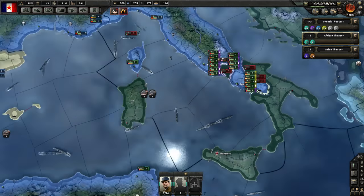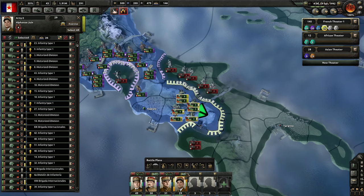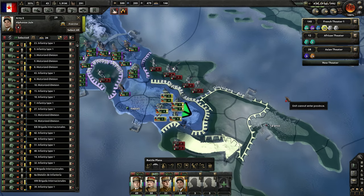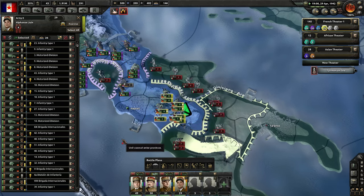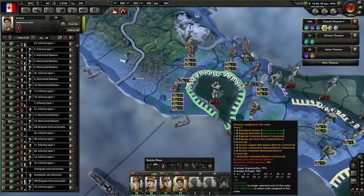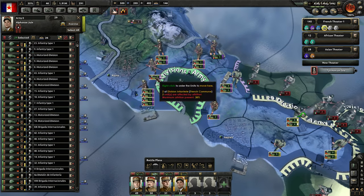So we have some armies encircled here. Let's try to take this port also and try to advance in this direction to see if we can cut off some Italian troops there, which isn't looking favourable right now, but we'll see.